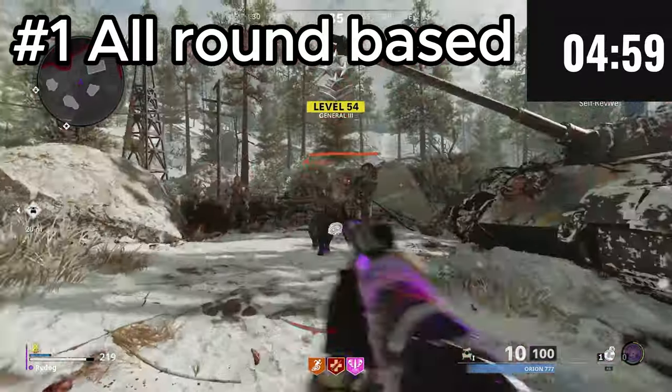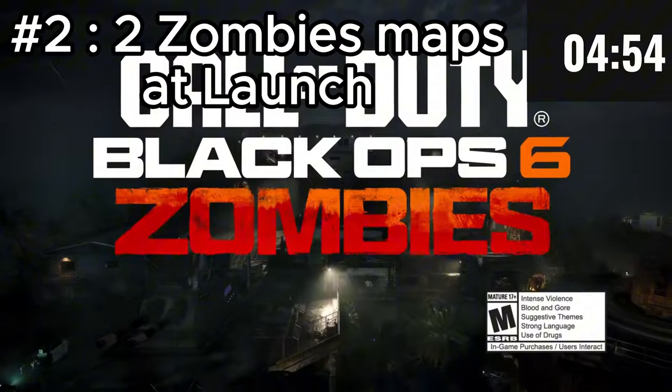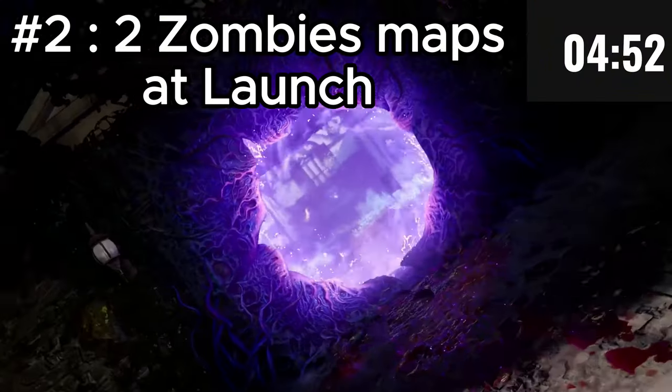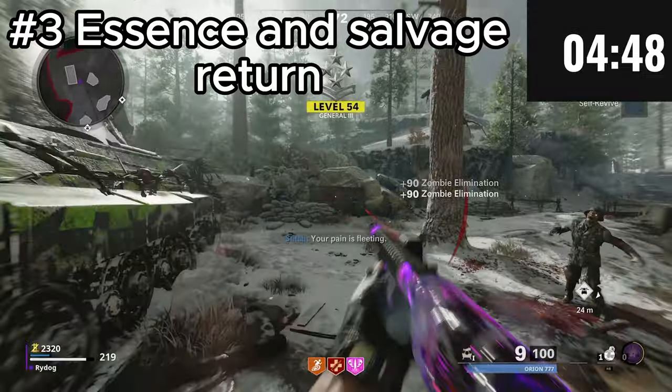Number 1: as far as we're aware, Zombies will all be round-based this year. There'll be two Zombies maps at launch, one being called Terminus Island and the other called Liberty Falls. The Essence and Salvage systems will return, just like in Cold War.